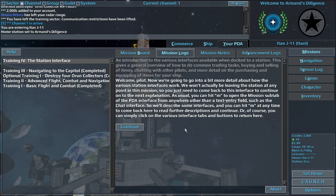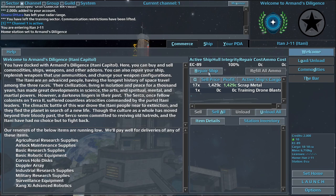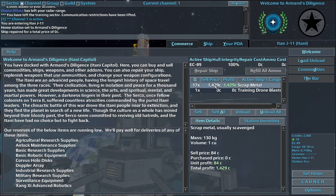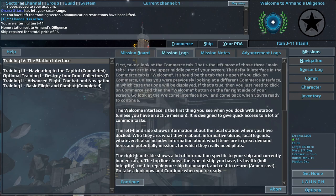Welcome, Pilot. Now we're going to go into a bit more detail about how the various station interfaces work. We won't actually be leaving the station at any point in this mission, so you just need to come back to this interface to continue on to the next explanation. As usual, you can hit M to open the mission subtab of the PDA interface from anywhere. Great, so let's get started. Now we're assuming you completed the Training 3 mission, and perhaps you still have some cargo which you picked up from destroyed drones during the previous mission. The Welcome interface is the first thing you see when you dock with a station, unless you have an active mission.